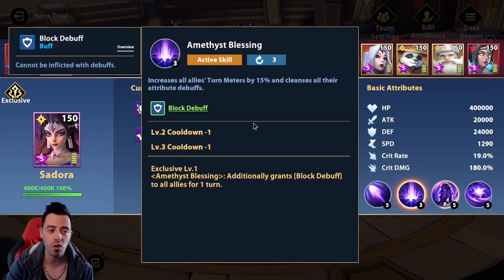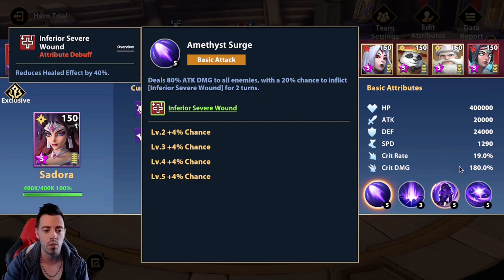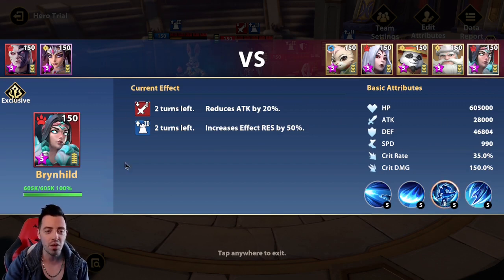She also provides block debuff to all your heroes, so you can't get frozen. She increases the turn meter by 15% when she cleanses, and she cleanses all attribute debuffs — so the speed down given by Nicholas. She is a kind of small counter to Nicholas. On the basic attack she can inflict Inferior Sever Wound. She is a really strong unit. In the opponent team, attack down on her means she doesn't benefit from the turn meter increase, the bonus damage from Esther, or the immunity to controls.